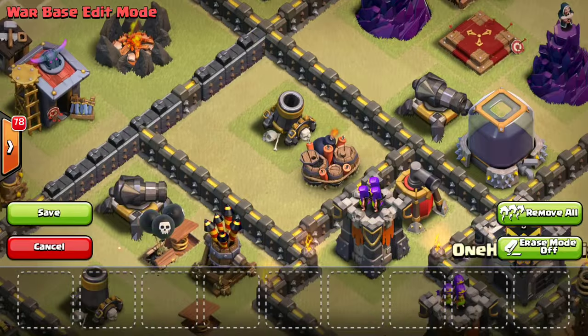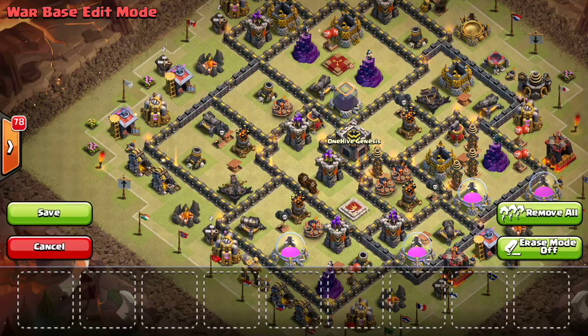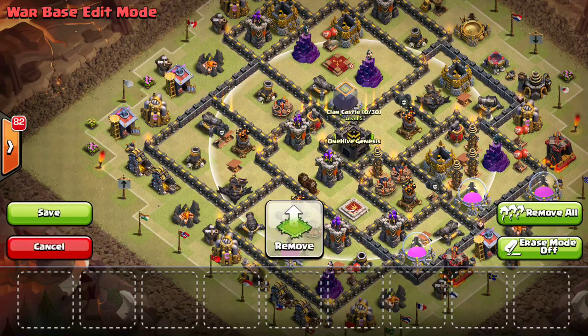CC troops — what you want in your CC is up to you. Pretty much any combo makes sense because the poison spell is so powerful. It's always good to try to surprise the attacker. A lot of people use lava hounds because the poison won't take them out — everything besides a lava hound and a golem can be taken out by two poisons. The lava hound is better than a golem in some ways because the queen gets distracted on it. But if someone knows it's there, they can avoid bringing their queen in. You can also try witches in case they bring quakes instead of a poison spell. There are pros and cons to any combination.